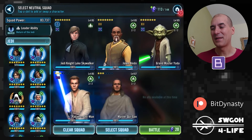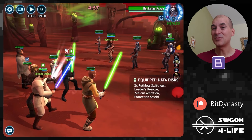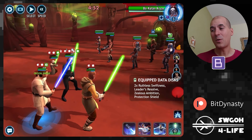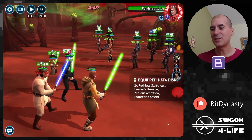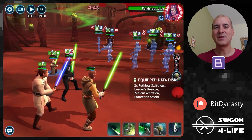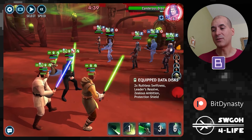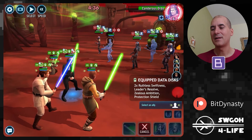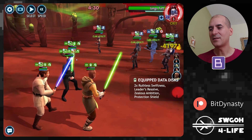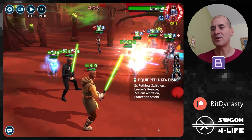For the potency down feat we've got two main ways to do it: either the basic attack from Grand Master Yoda or the basic from Young Lando. The reason I'm bringing Jolee in here is that if you have low-gear Master and Padawan they can easily get defeated, but Jolee can revive them before the battle ends so you also get credit for their global feat while Yoda is doing his basics and applying potency down. I want to save the revive for later — I want to get Jungle down first because he can prevent revives.